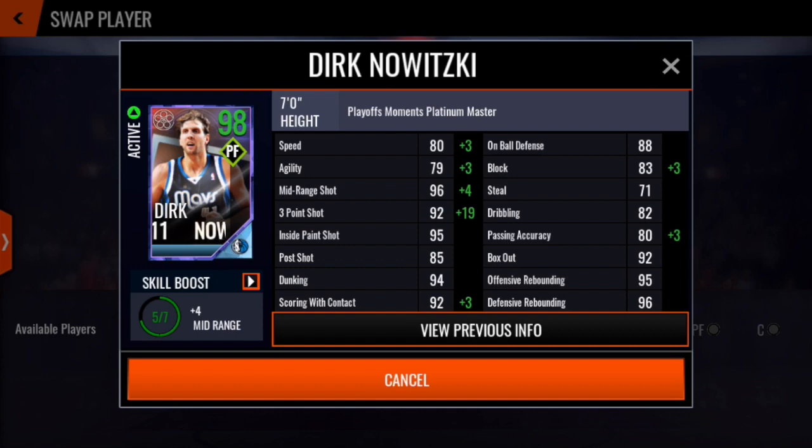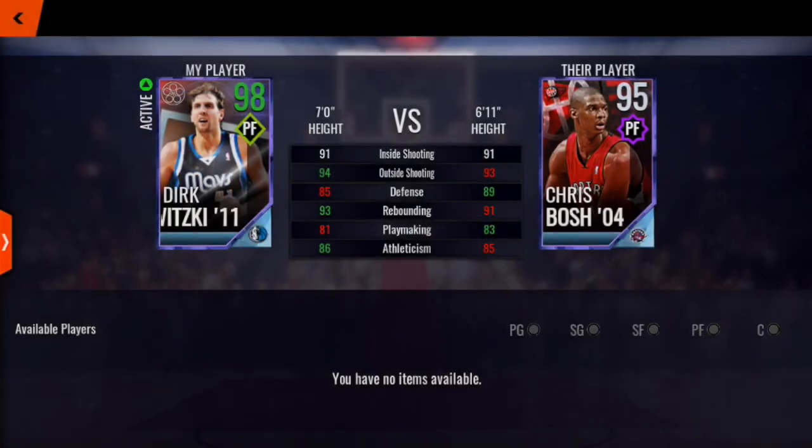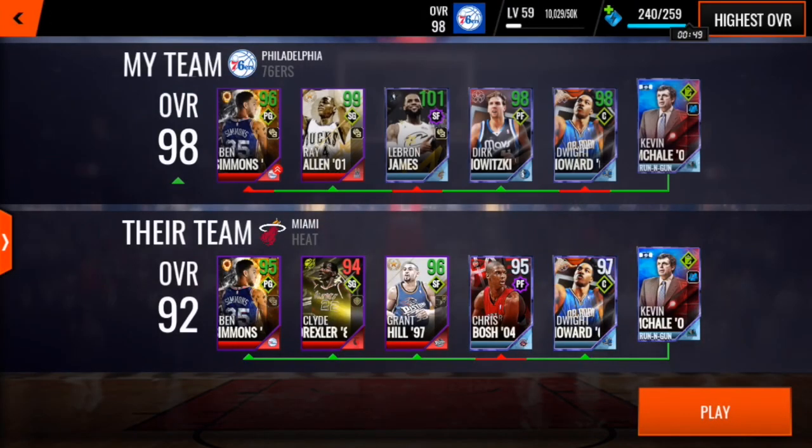Mid-range is 96. Scrolling down, he's got 94 dunking. I don't really understand that, but I'll take it. And his rebounding, kind of like the legacy Dirk card who has great rebounding. This guy has fantastic rebounding stats: 92 box out, 95 offensive rebounding, and 96 defensive rebounding, as we jump into some gameplay with him.